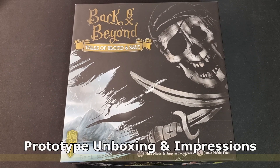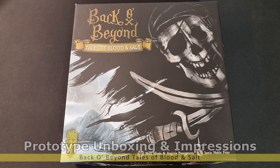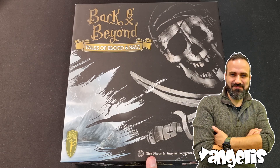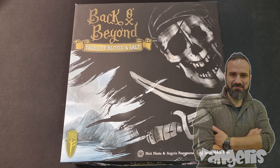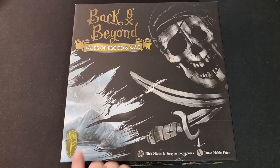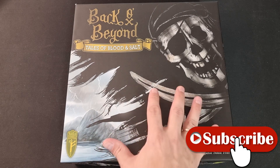Unboxing and first impressions from Back or Beyond: Tales of Blood and Salt, a game from Fabled Games, designed by Nick Niotis and Argiris Pungouros. This is the designer duo behind Darkest Dungeon, and it's a brand new game with a lot of positive feedback so far from players who tried it. This is also the first game from Fabled Games, so very much looking forward to checking what this new publisher is going to offer.